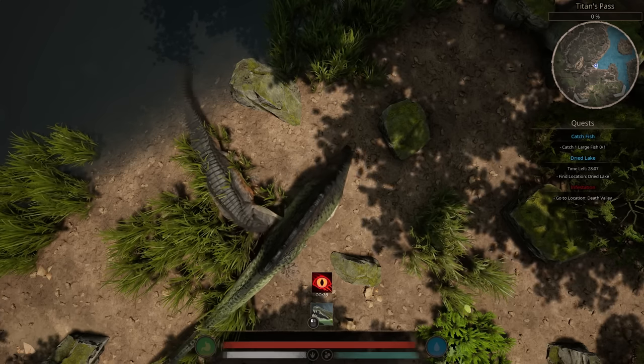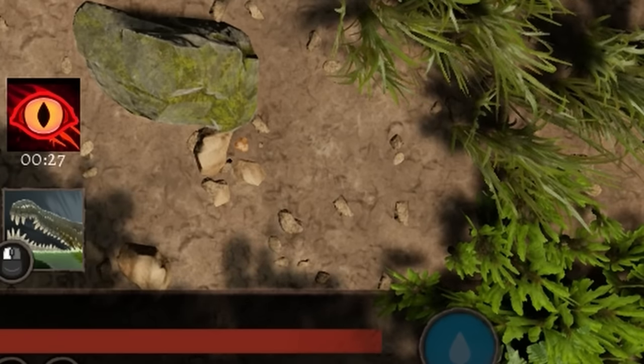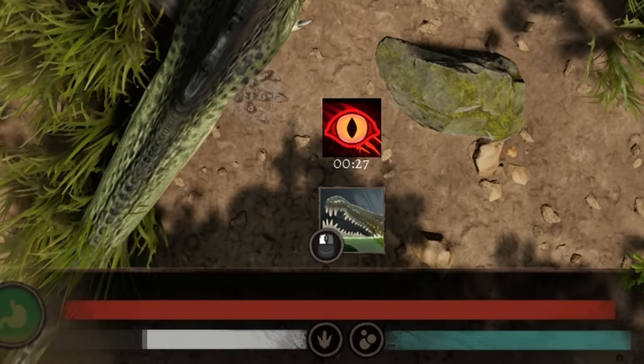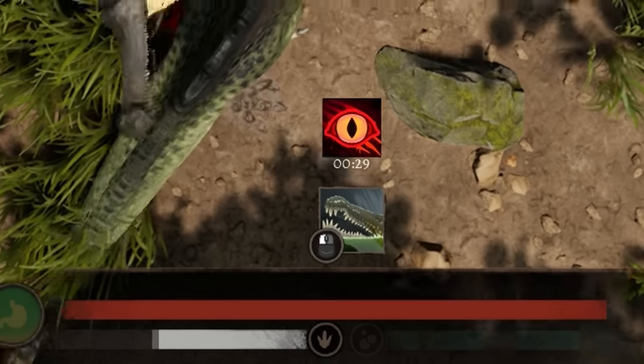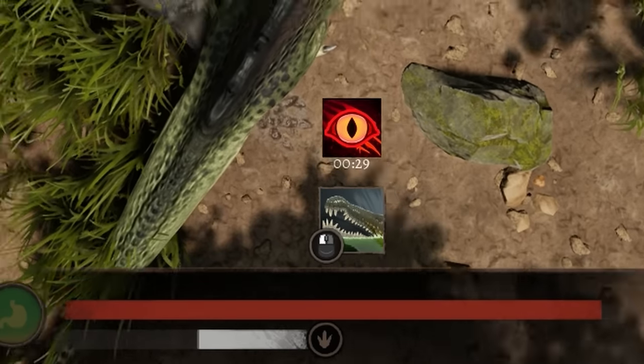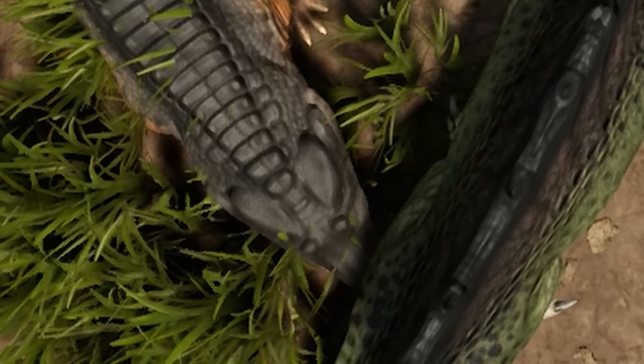In terms of damage, it's garbage. But the thing that makes it strong is the Oxygen and Stamina damage. It takes exactly 6 bites to deplete any dino's Stamina and Oxygen with this. Any dino.